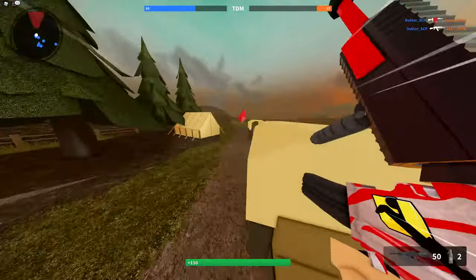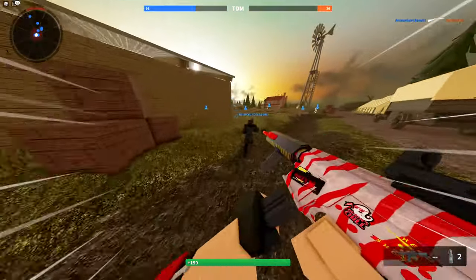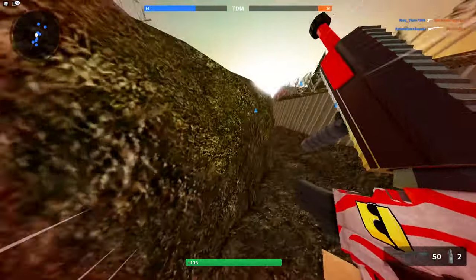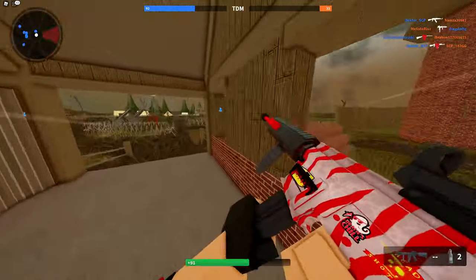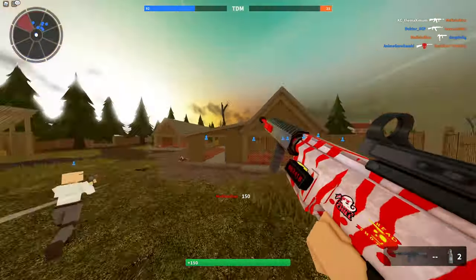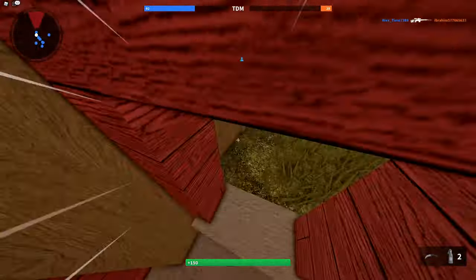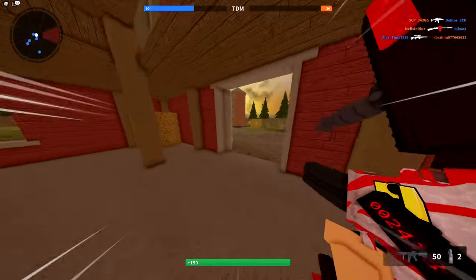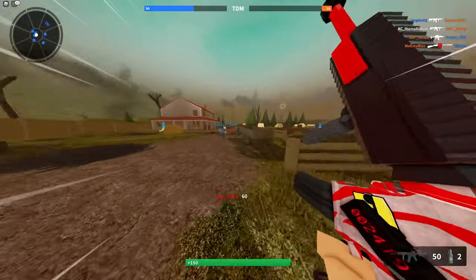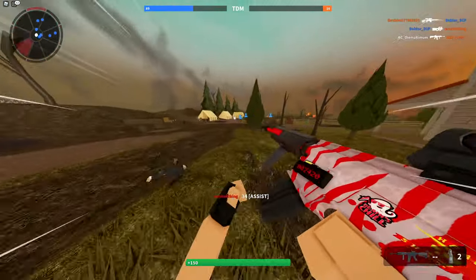I saw somebody peek their head out right over here — they're about to die. And of course it's you. He got massacred by this guy and his double-barreled shotgun — damn. It's up to me to take him out now. Got him. This server is dying — we're so good at the game, they're rage quitting. It wouldn't let me go through this window; I had to crouch to get through it instead of just jumping through it. Whose idea was that? Why would you make a window like that?